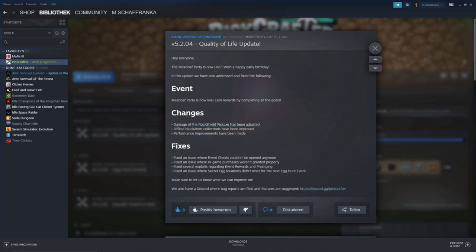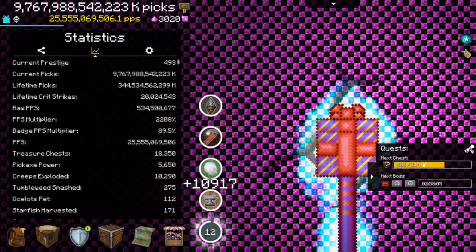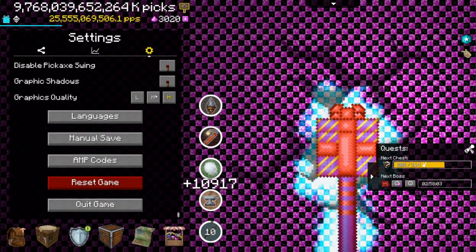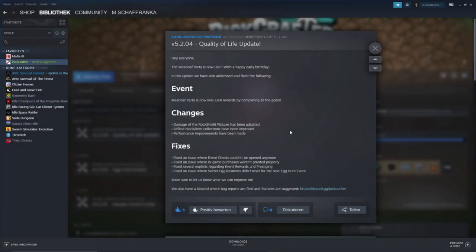Offline block and item collections have been improved, so if you're offline you get your blocks and items better now. Performance improvements have also been made, and I really think that's a great change because on mobile sometimes it can be a bit laggy if you have high resolution and such. On PC it's not a problem - as you can see it's very fluid. But if you play on mobile with high settings it can be a little buggy. So thank you pickcrafter.